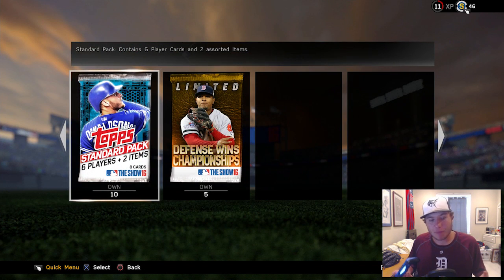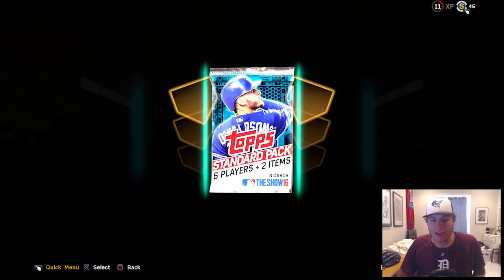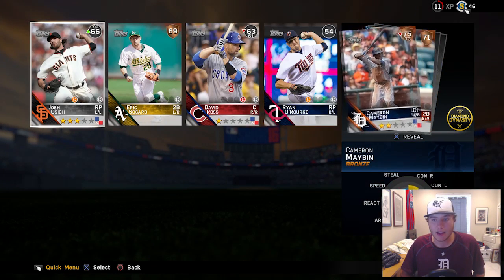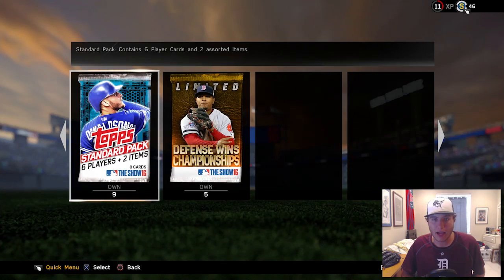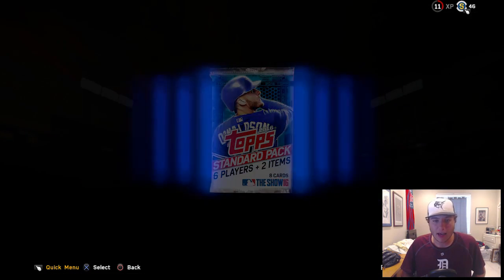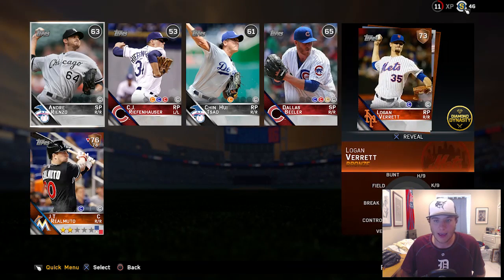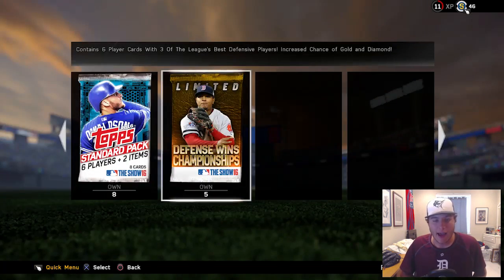We have five promo packs and ten standard packs — let's see if we can get a pull. It's been a minute, so make sure to let me know down below if you had any good pulls this week. Starting off the first pack, not so well — getting nothing in that one. Jumping into the next pack, we're going to get two bronze cards.